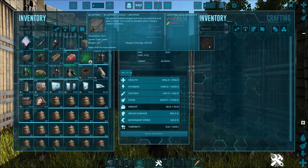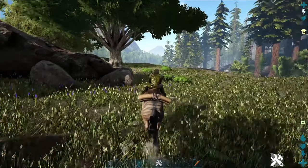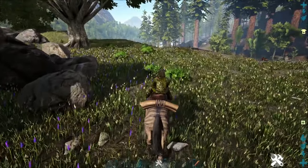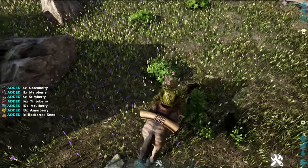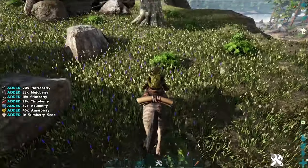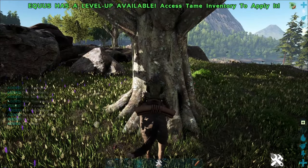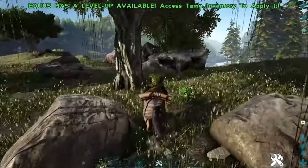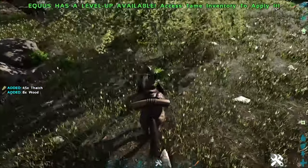You could also make a lasso, which is actually pretty cool. This creature can harvest berries, thatch, and wood. So if you run up to a plant and left-click, you could do this — as you can see we've got some more rock carrots there, so you can collect berries. If you go up to a tree and left-click, you'll get thatch. And on this one if you left-click, you get more thatch than one. So it's not very good at wood, but it's very good at berries.